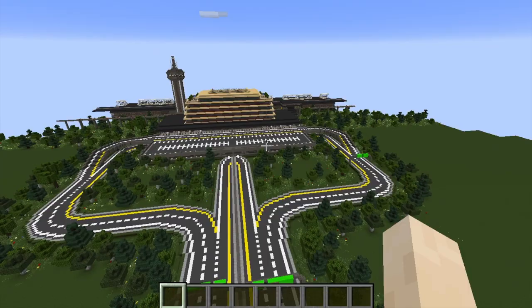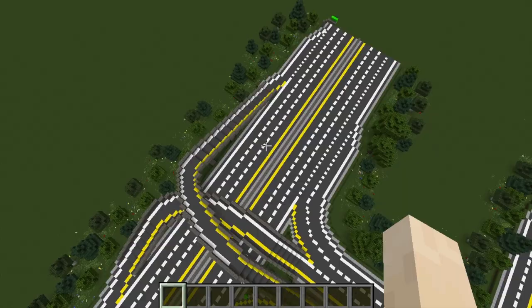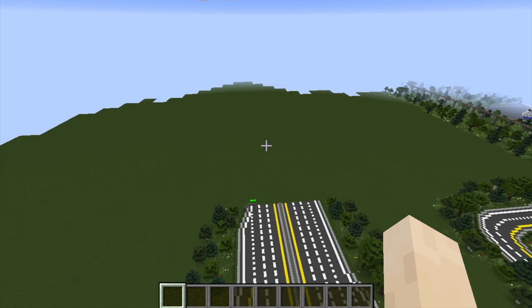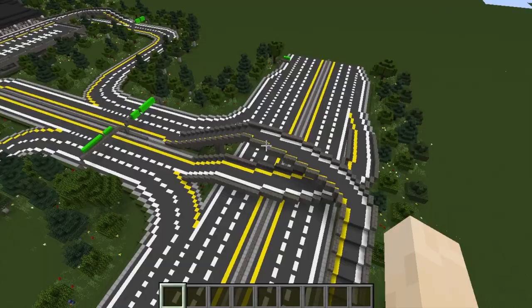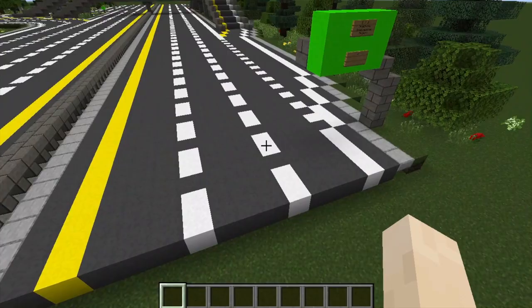This airport took me forever to build — it took me one full year. I started building this about this time last summer and I finally just finished it today. As you can see, I've done the highway — this will eventually lead into the city when you keep driving that way — and then these are the little exit ramps that you take to get into the airport. Let's say we're driving on the highway to get into the airport.